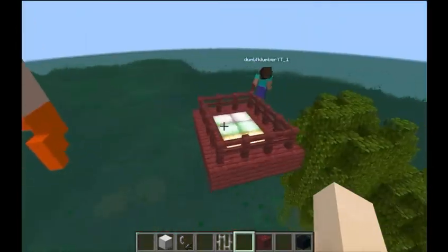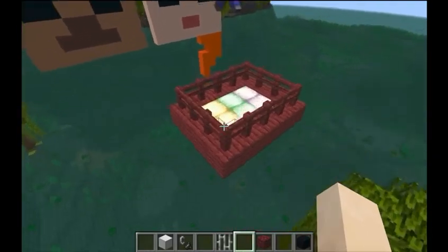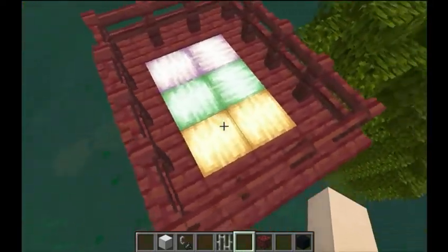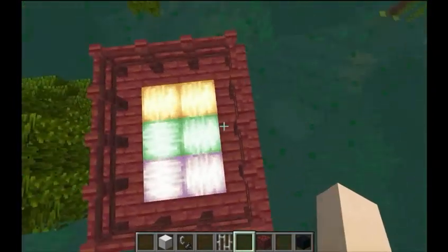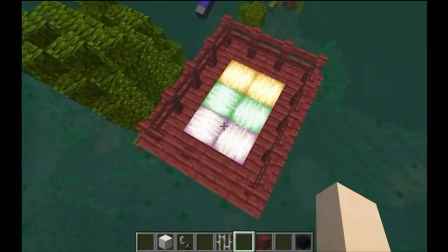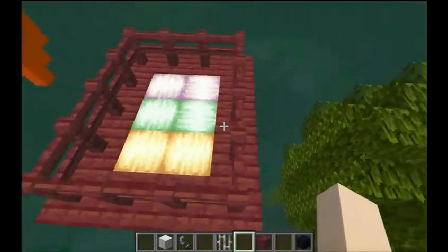So as you can see from these lights, you haven't seen these lights before — there are three shades. And those aren't just regular lights. Those are frog lights. And if you have figured out by now, there are now frogs in Minecraft.